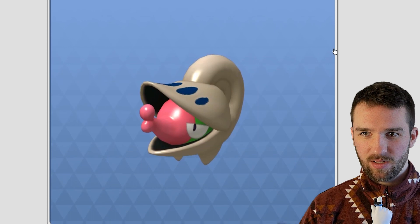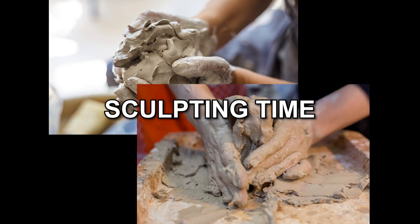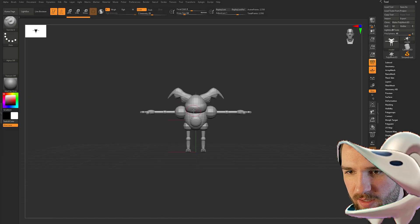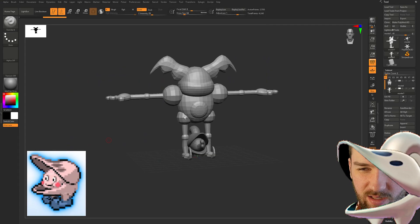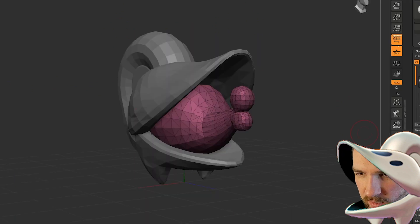This one looks good. We got T-posing Mr. Mime. Alright, let's go ahead and import these into ZBrush. We've got Mr. Mime here and we've got Shelmet. Bring in our reference and let's get started. So it looks like the main elements we need are Mr. Mime's face and Shelmet's helmet, and then Mr. Mime's feet. So we don't need these parts of Mr. Mime, and we don't need Shelmet's face.